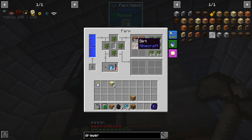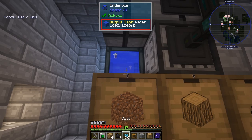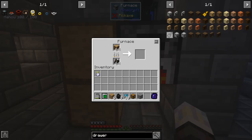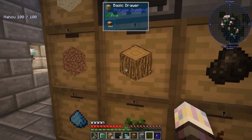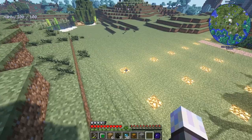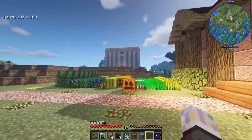I noticed the sand in the output — that's from the humus when it breaks down. So it only grows so many trees or lasts so long. The humus will turn into sand, end up in the output, and that'll end up clogging your system at some point, so I just need a drawer for it. It's producing a good amount of charcoal and wood — we got 1500 wood and this thing's only been running about an hour and a half since the last video.